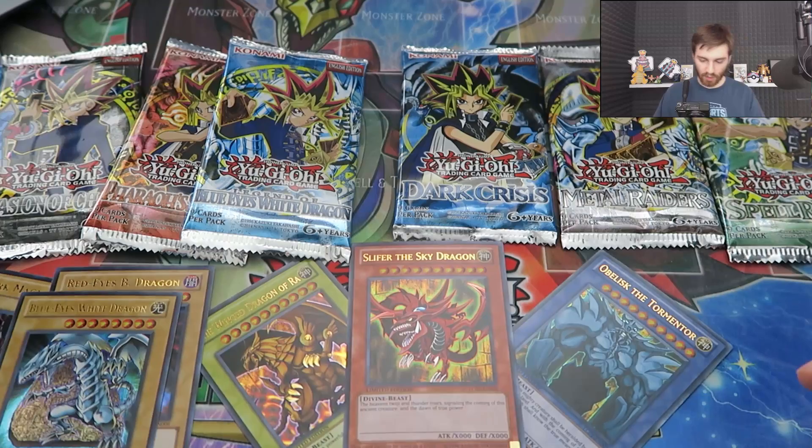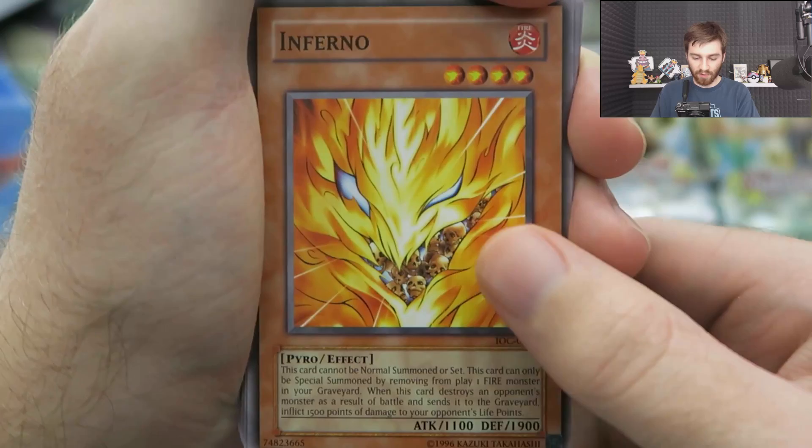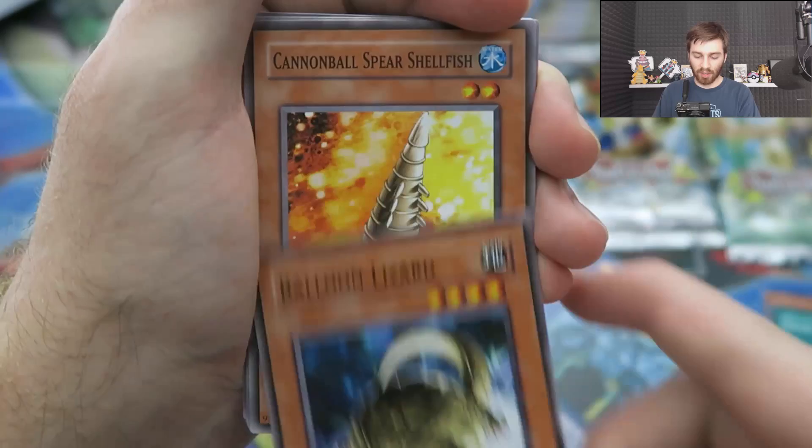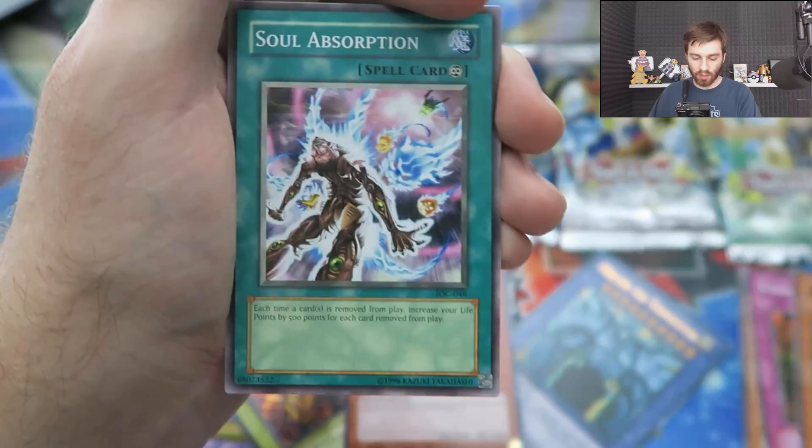Let's start opening the packs. First up, Invasion of Chaos. We're just hoping to get maybe one or two foils. Anything else will be awesome. These are all old school cards. We got Inferno, Heart of the Underdog — Yugi used this to great effect in the show — Balloon Lizard, Cannonball Spear Shellfish, Sasuke Samurai number three, Energy Drain, Don Turtle, Grand Adora, and Soul Absorption.